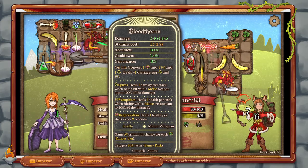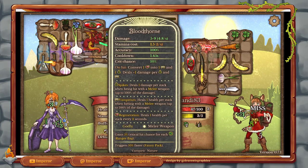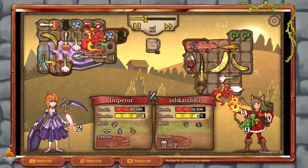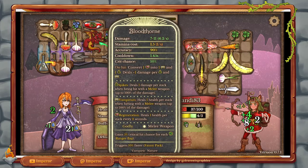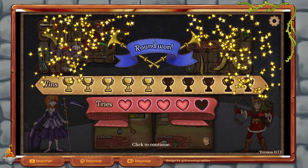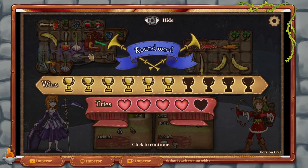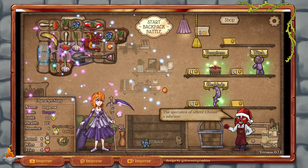Oh, they have this thing — Blood Thorn. That's a really, really strong weapon. It converts healing into vampirism. But it doesn't have any healing, so you need to have your items in sync with each other. Here's some cool stuff there, but our items have a greater level of synergy.